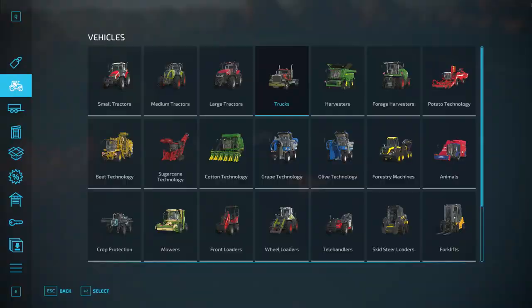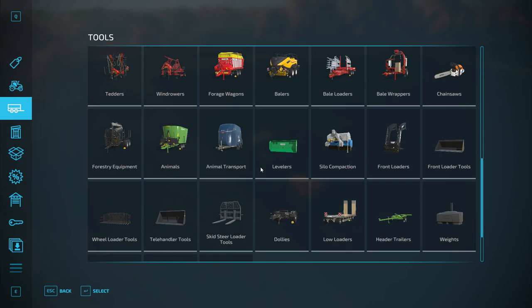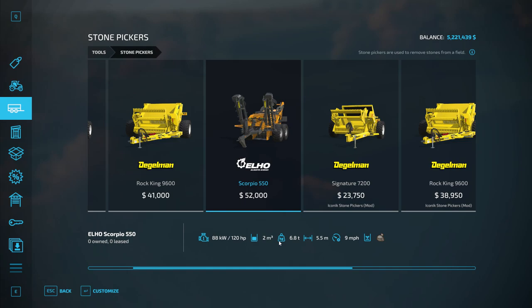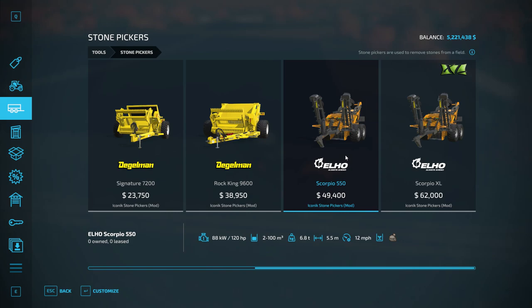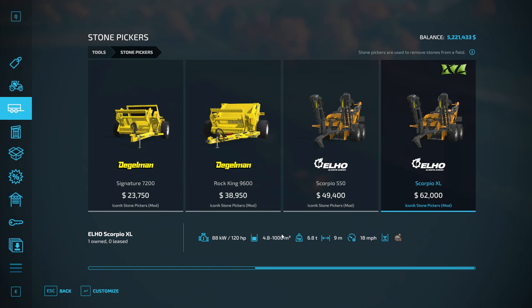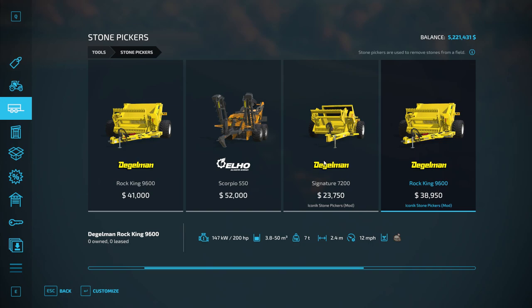I didn't even know you could hire help to pick up stones — that makes it so much easier. This is the in-game one: it is 5.5 meters, 9 miles per hour. He gives another one that's 5.5 meters but with a bit more speed. He's also upped the capacity on it. And this one is 9 meters — a little less than double — at 18 speed, with really upped capacity. Increased capacities and speed all around.